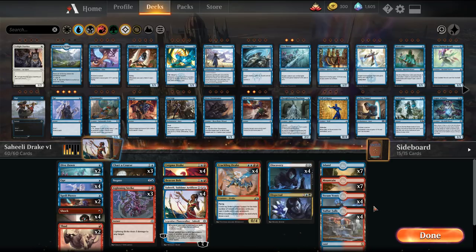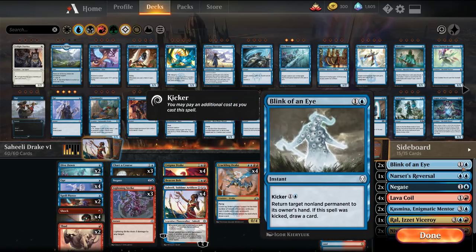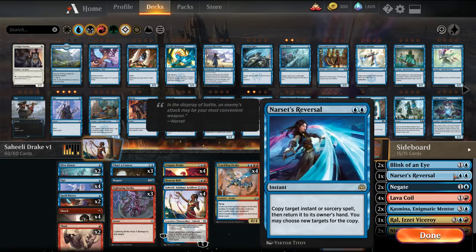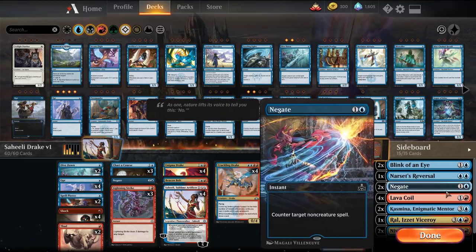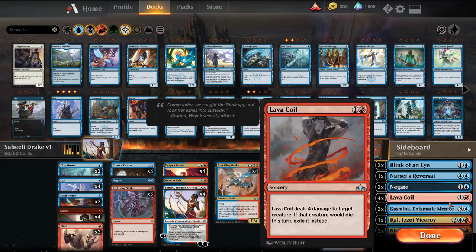Manabase is 22 lands, just a mix between the two. Sideboard: Blink of an Eye to bounce opponents' threats that have resolved — Planeswalkers, whatever it may be. Narset's Reversal is going to be more for the combo matchups, where we can copy a big explosion or anything like that. Negate for the control mirrors. Lava Coil for creature decks.